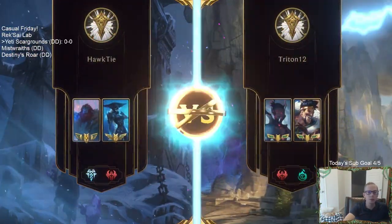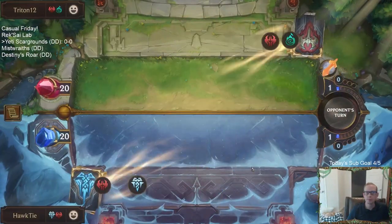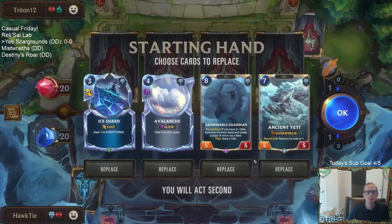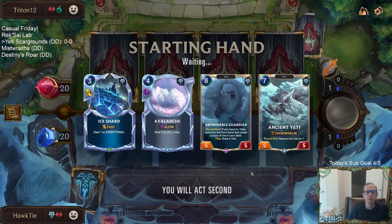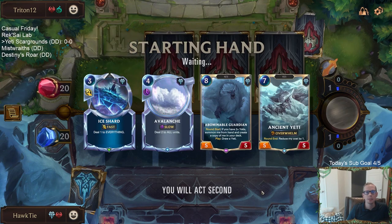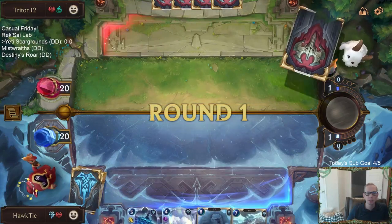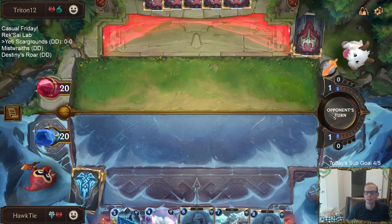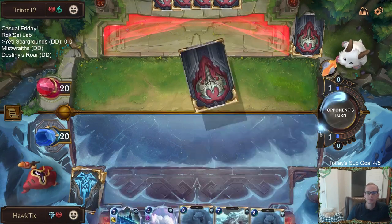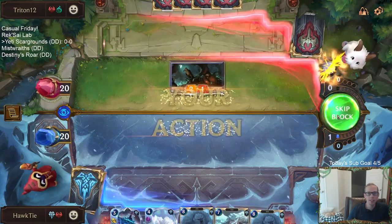We got Draven Elise for our first matchup. Good looking hand — I think we're just going to keep all of it. I could mulligan the Guardian, but we'll probably find another Yeti and then this Ancient Yeti will come in and then this will play for free. We get double Abominable Guardian — that's right, it's what our deck does.